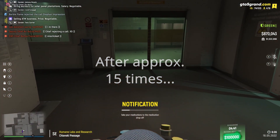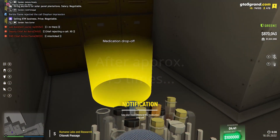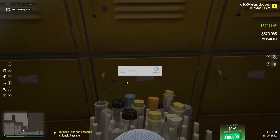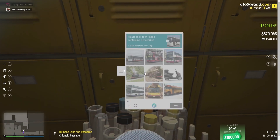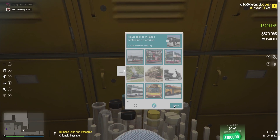We repeat this process 14 times. At around the 14th time, we will get an 'I'm not a robot' captcha in game, just like this one here. Ensure that you do not fail this captcha, as if you fail it three times, you will get kicked from the server.